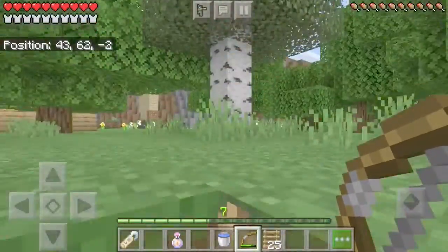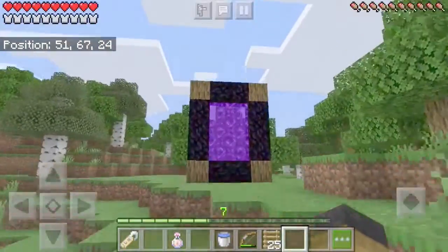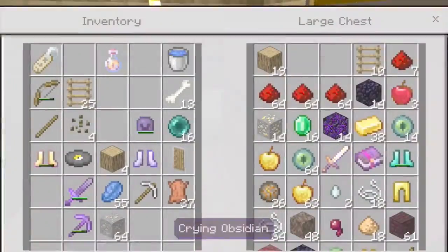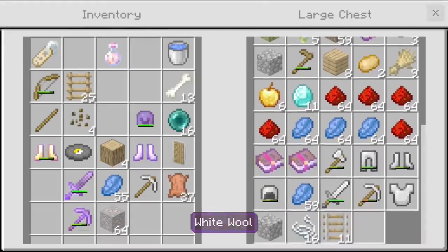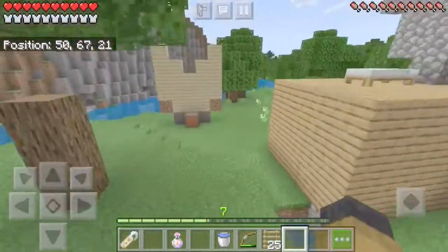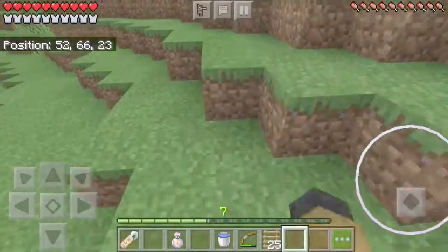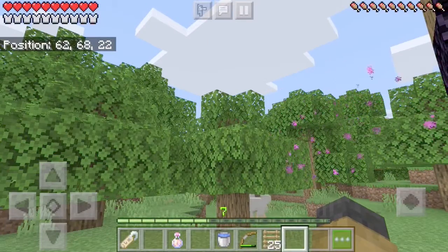Now that I've got the main task done, I should create another task for next episode. I've got a Nether portal now so I can go to the Nether. Comment down below what you think my challenge should be — I really want to make something in this world. I've got quite a few books and I've been trading with the Piglins. Look at all that stuff I traded! Like, comment, and subscribe — hope you guys enjoyed the video, bye!